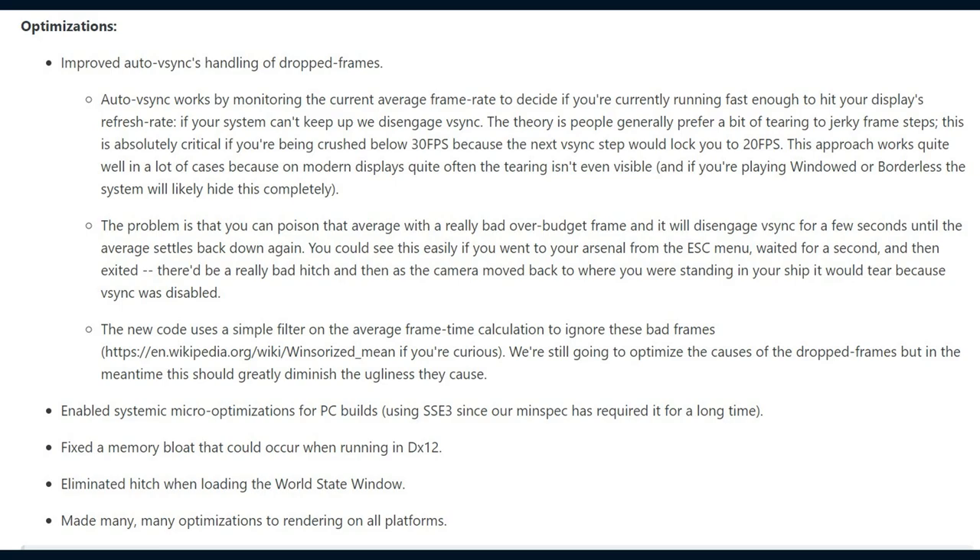Also in optimizations, DE enabled systemic micro-optimizations for PC builds using SSE3, since the min spec has required it for a long time. They fixed a memory bloat that could occur when running DirectX 12. They eliminated a hitch when loading the world state window and made many, many optimizations to rendering on all platforms.